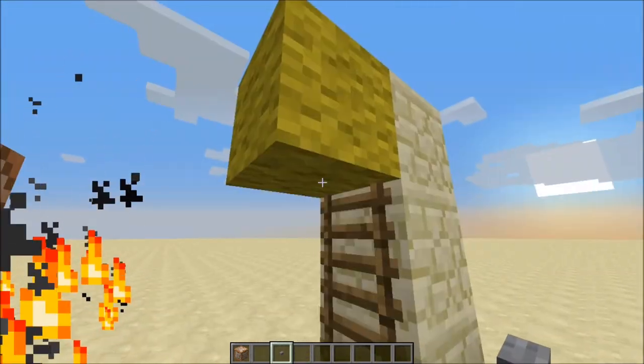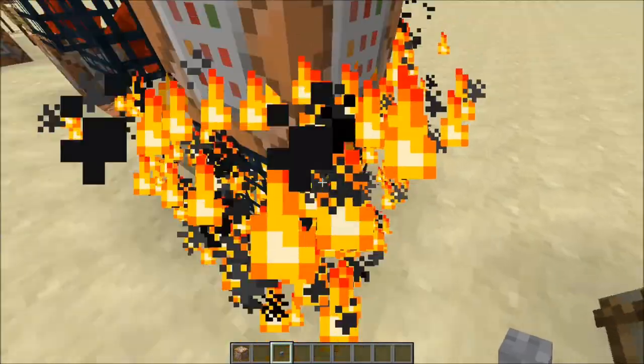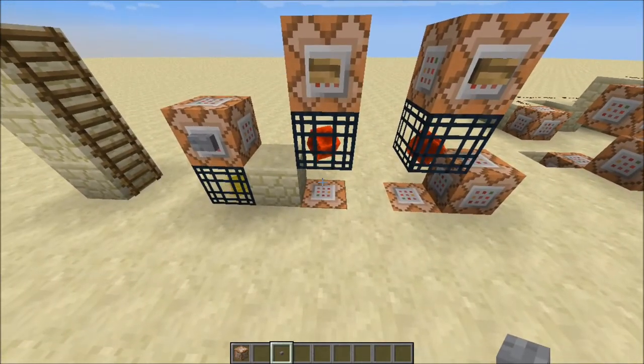Spawners are also useful for constantly spawning falling sand only when a player gets nearby — probably at a further distance than this. So if you want redstone that will be activated by a player without having to use clocks and executes, this can be useful.